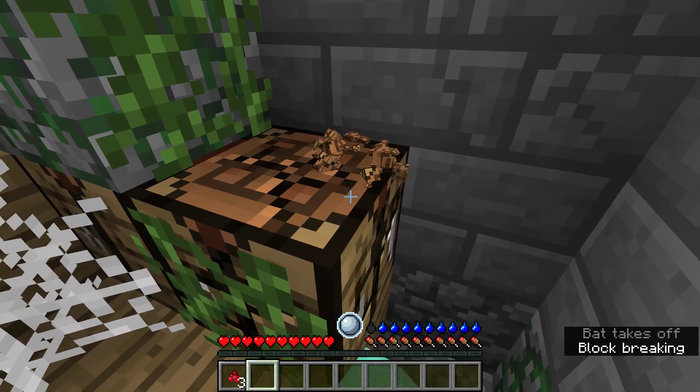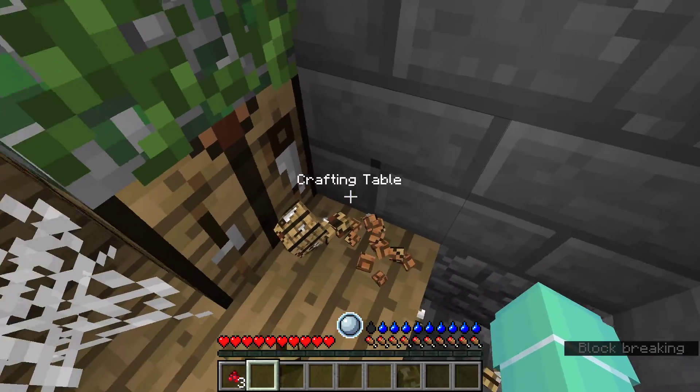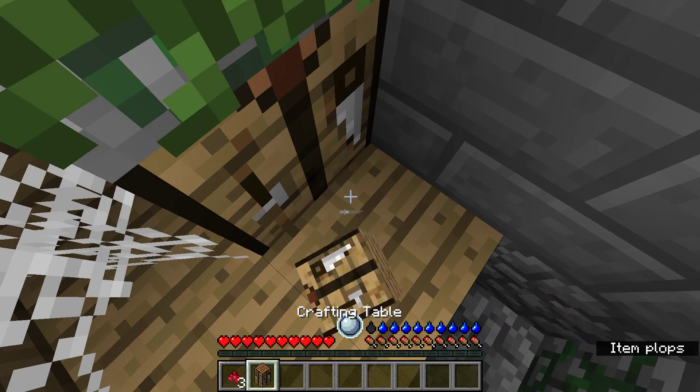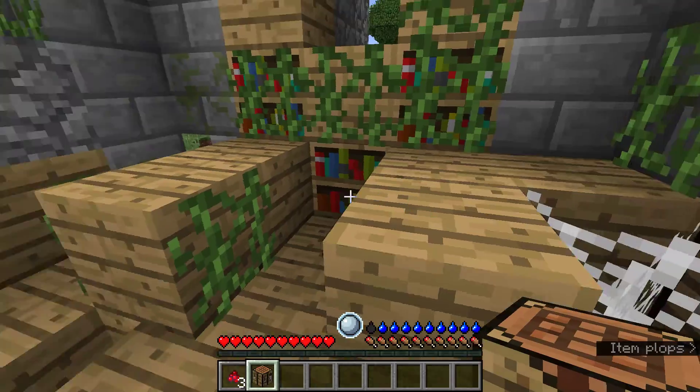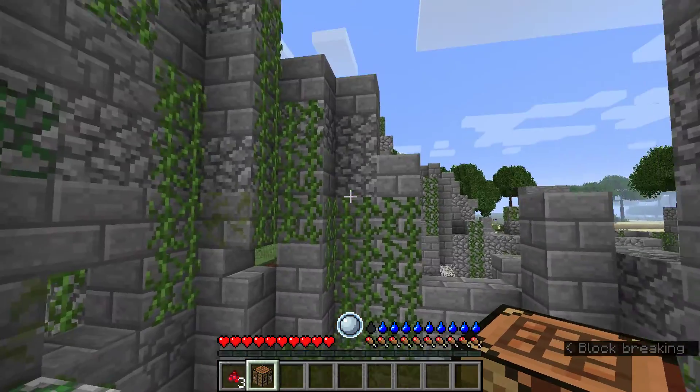Okay, well, I can get this crafting table. And also, you can't just — it doesn't just plop into your inventory. You have to either click on it or crouch, and then you pick it up. So it's pretty hard.